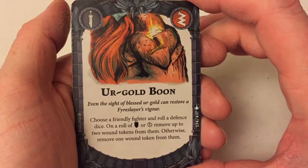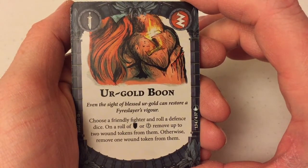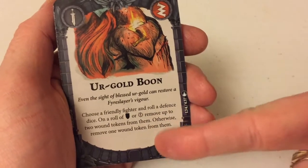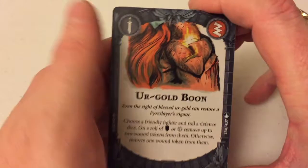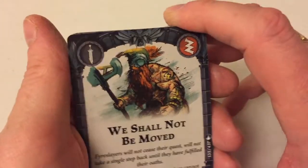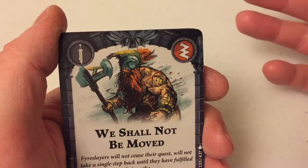Choose a friendly fighter and roll a defence dice — on a roll of shield or a crit, remove up to two wound tokens; even if you fail the dice roll, you still remove one. That's just another way to keep them in the fight. The Dwardian are slow, but they hit hard and they stick around.